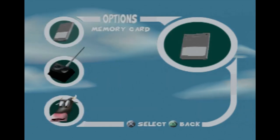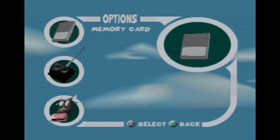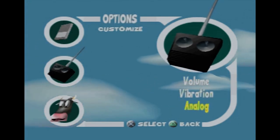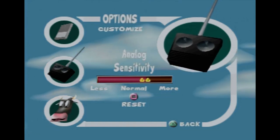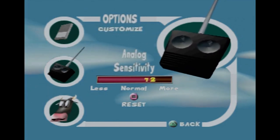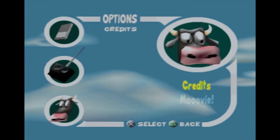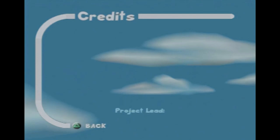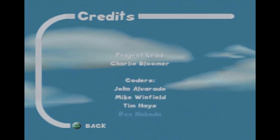Let's have a look at the options first. You can save or load to a memory card — it doesn't auto-save, I found that to my peril when I played through the training and switched the PS1 off without saving. You've got control options for volume, vibration, and analog sensitivity. I'm going to move the sensitivity up a bit to about 70 to see if that helps. There's also a credits option with a cow on it, and a locked movie you presumably unlock by doing something in the game.